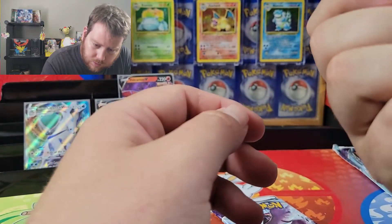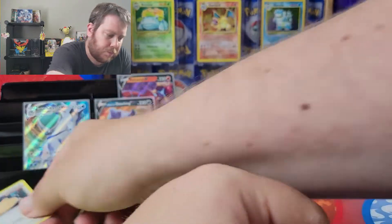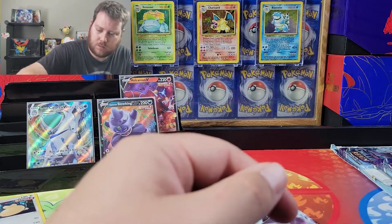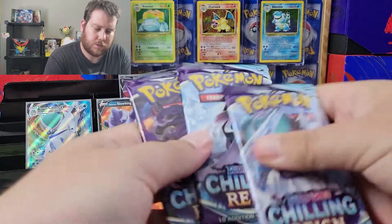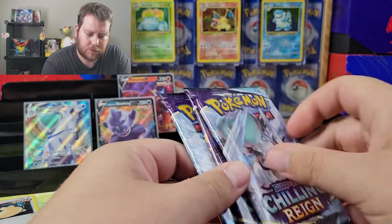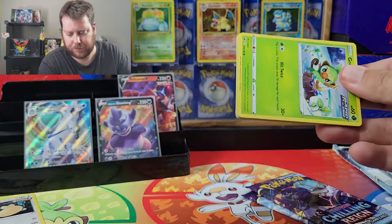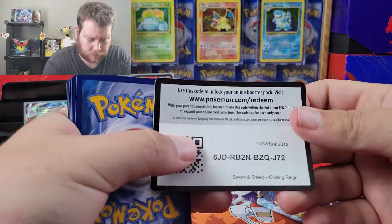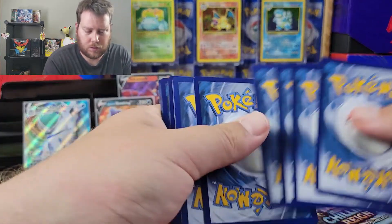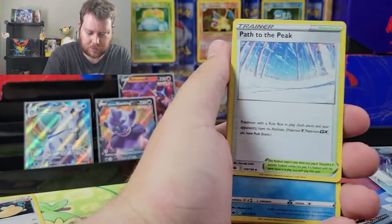So, how's this Snorlax looking? It's a little fat on top. There's the Genesect coin — put that over on the side. So we got Ice Rider and Shadow Rider.